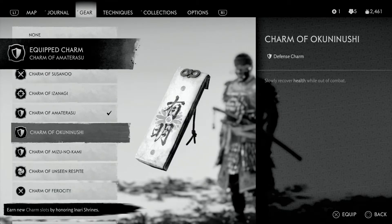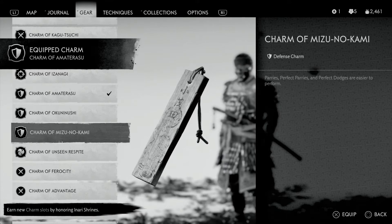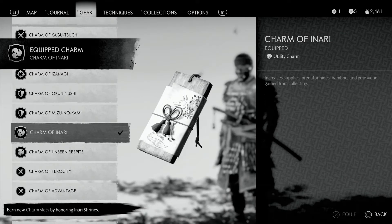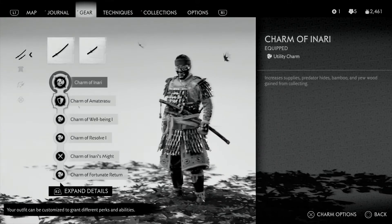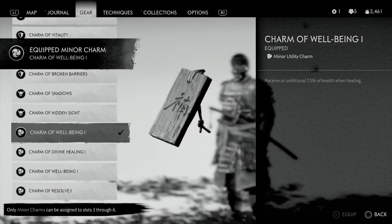It's very tempting but you do not need that charm. The first slot you can swap out with the Parries charm — perfect parries and perfect dodges are easier to perform. Whenever you want to farm for materials, swap in the Charm of Inari — it'll help you get more resources.